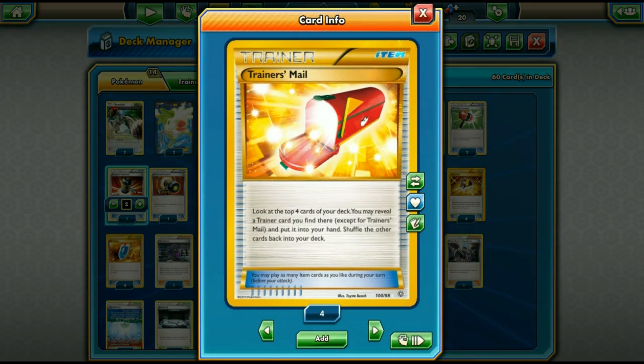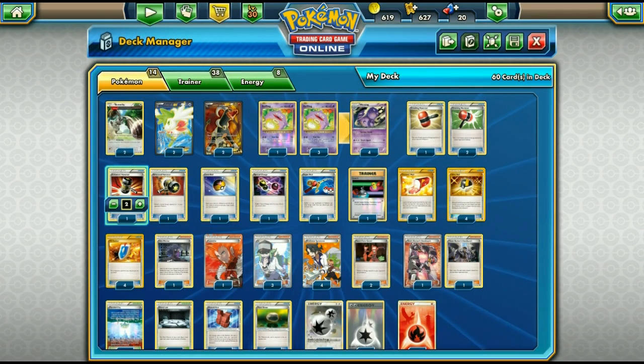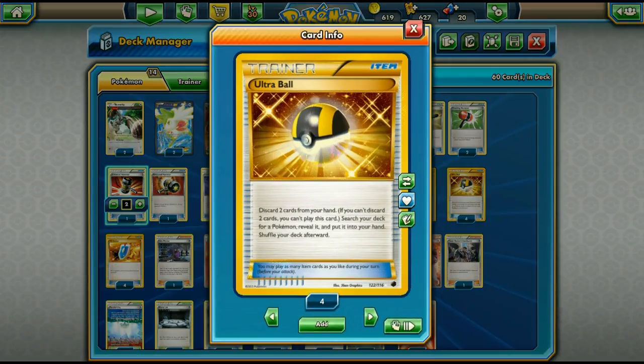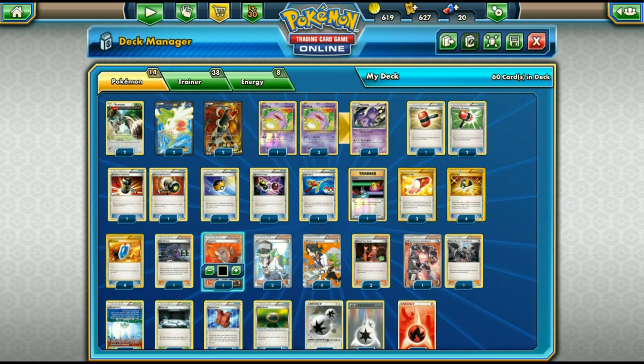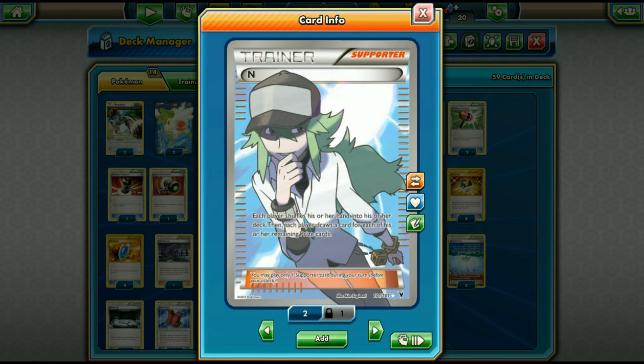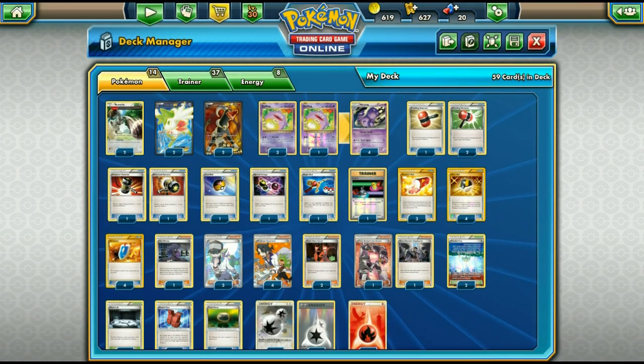Three Trainer's Mail — I wanted four but couldn't find room. Four VS Seeker is very important since there are a lot of important supporters in the deck. One Lysandre to bring something up and trap it in the middle of three energies. Standard draw support like Sycamore as well.